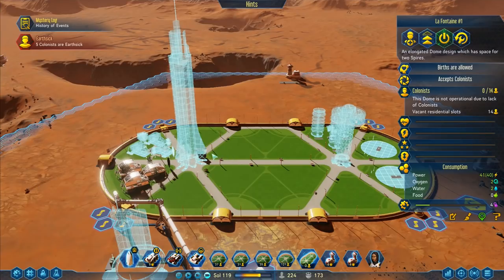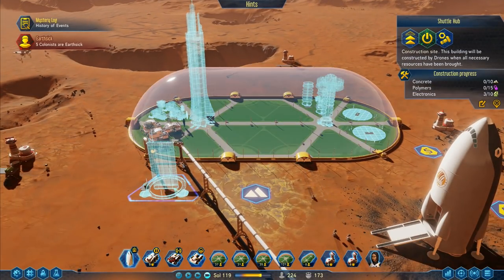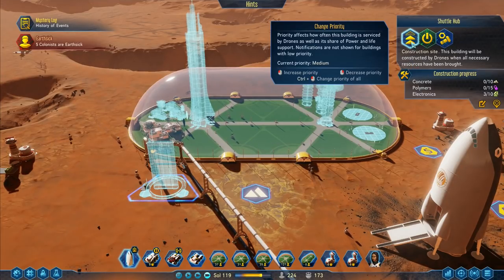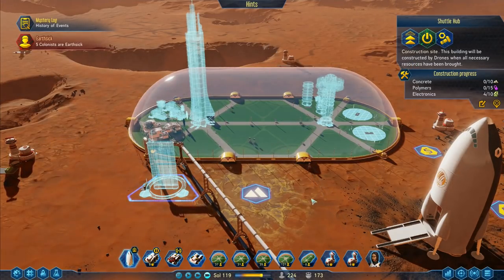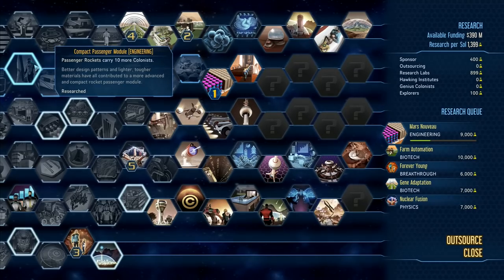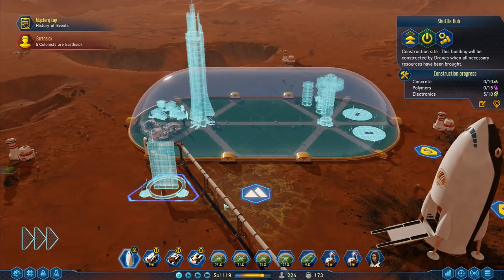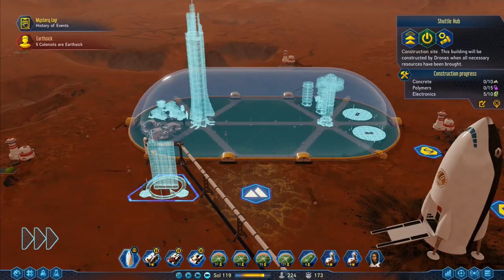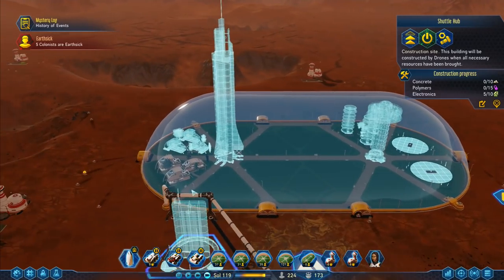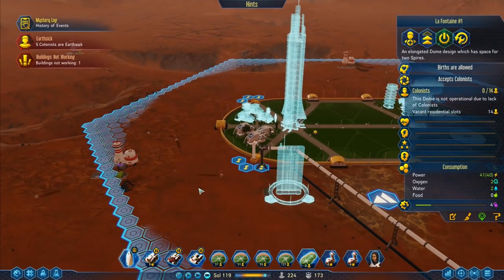We've got somewhere for colonists to live, extra space for colonists to come and live. I'm hoping that will mean they come and actually live here. Breakthrough discovered: Nocturnal Adaptation! All colonists gain plus 20 performance during night shifts - ideal! There's the shuttle hub - I'm guessing that will eventually come through. There's still nobody allowed over here. Why aren't the colonists running up over that way?